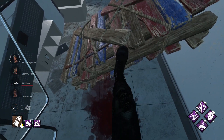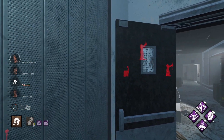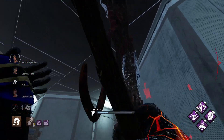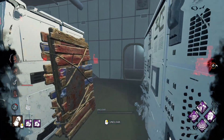Don't ask what I was going to do there, it was pretty dumb. So we got two survivors blinded, we just need to get Sheva and Claudette now. They're doing gens, being all stinky and stuff. All right, let's go get them.